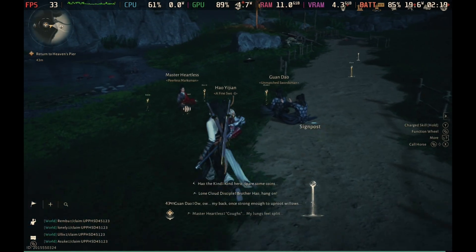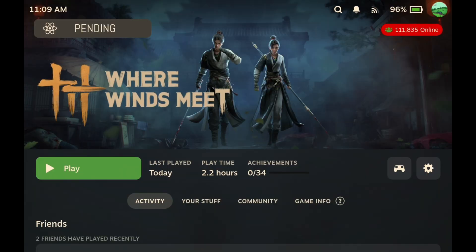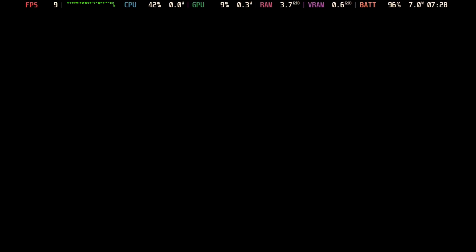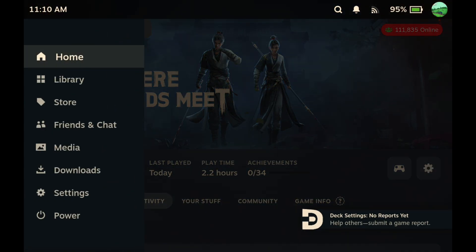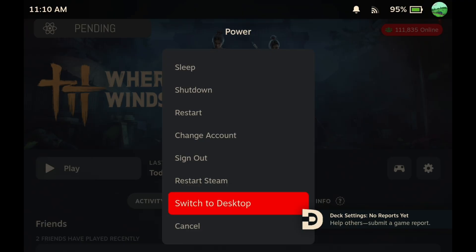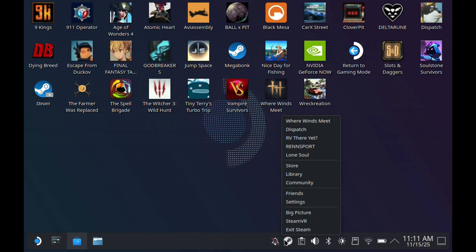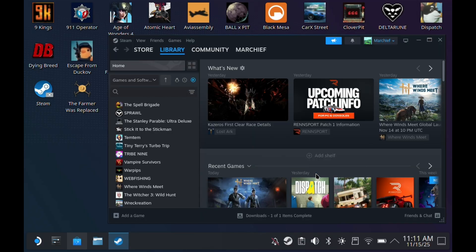Onto the fixes then. By default and after every update, you will get a blank screen loading this in game mode. So if this does happen — and it has happened to me several times after some of the big game updates — what you need to do is come out and switch to desktop mode from the power menu and run the game in desktop mode so that you can accept the agreements and get through the initial shader cache.